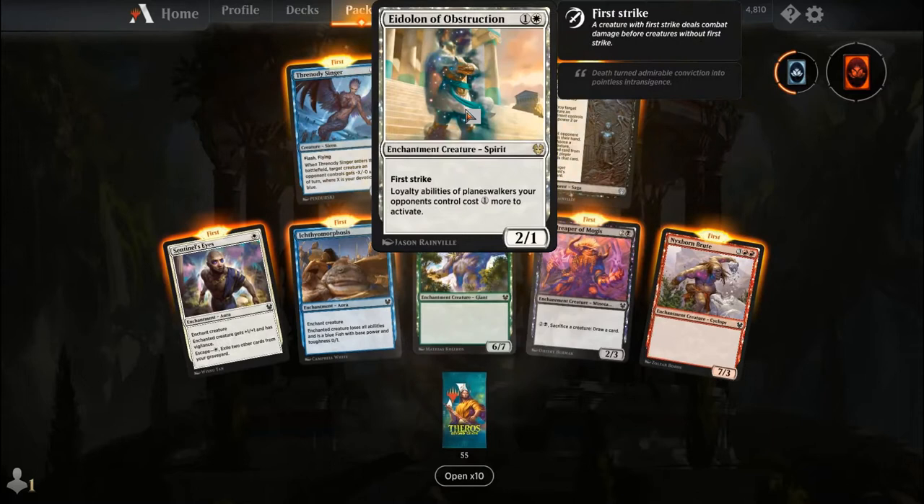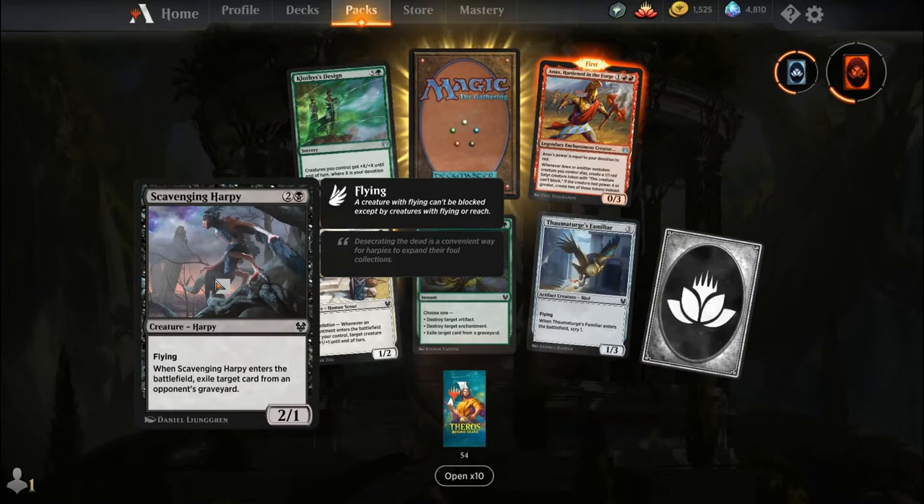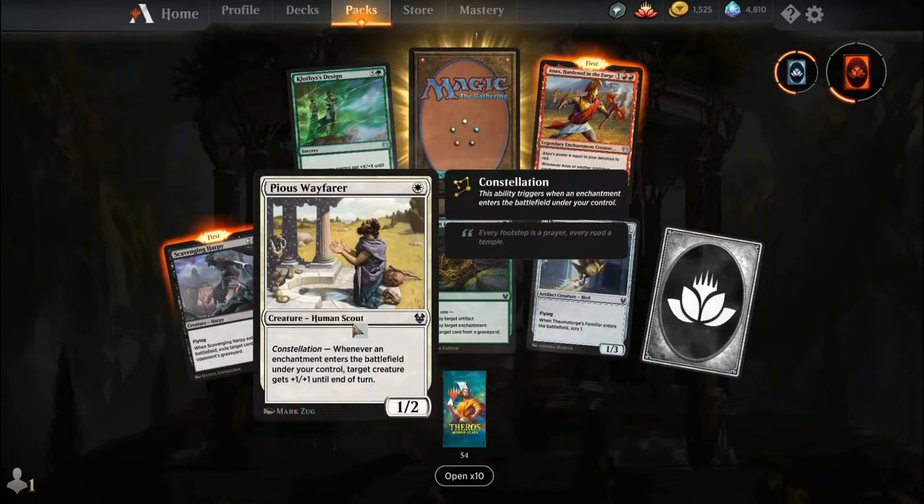Our rare is Eidolon of Obstruction. For one and a white you get a 2-1 enchantment creature spirit with first strike. Loyalty abilities of planeswalkers your opponents control cost one more to activate. Scavenging Harpy is actually probably one of my favourite commons in the limited amount of limited I've played in this format — I used this to exile my opponent's titan that they had let go into the graveyard.